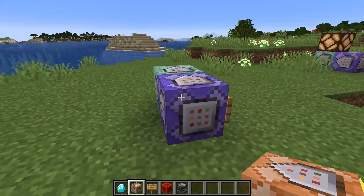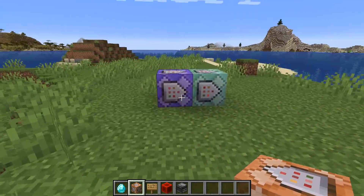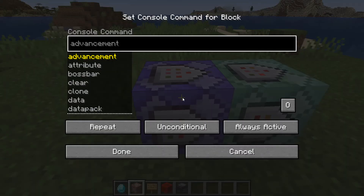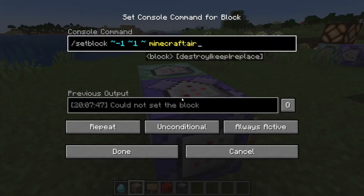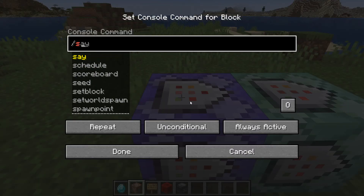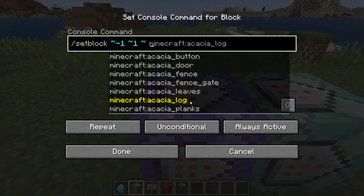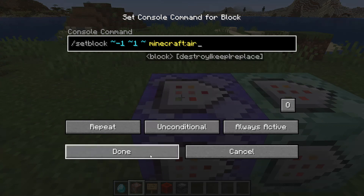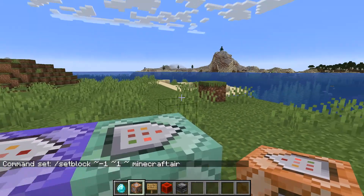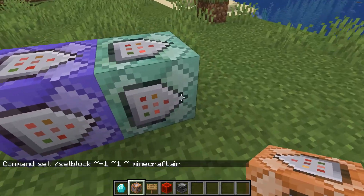The first thing we need to do is handle removing the lamp on the repeating command block. I did minus one on the X, so using relative coordinates I set it to minecraft:air. All that does is place air above the command block — effectively removing the lamp. That's now sorted out, and now we move to the main command block to detect the off-hand slot.